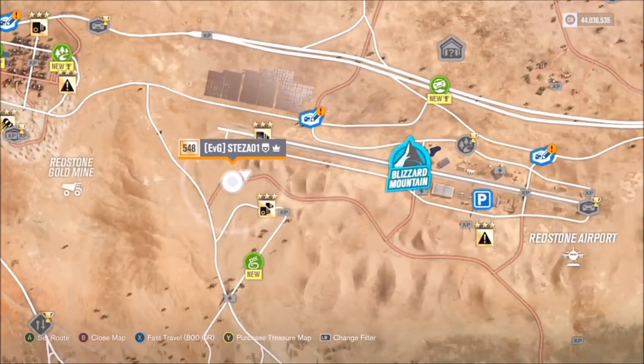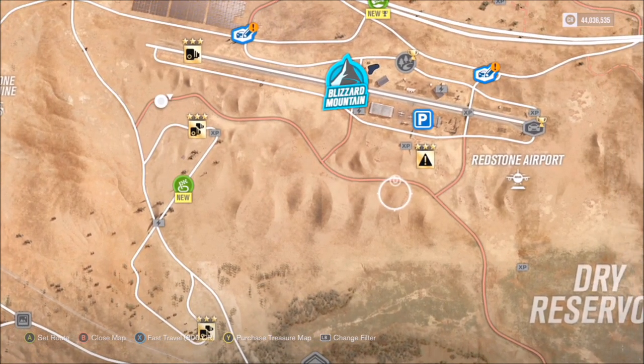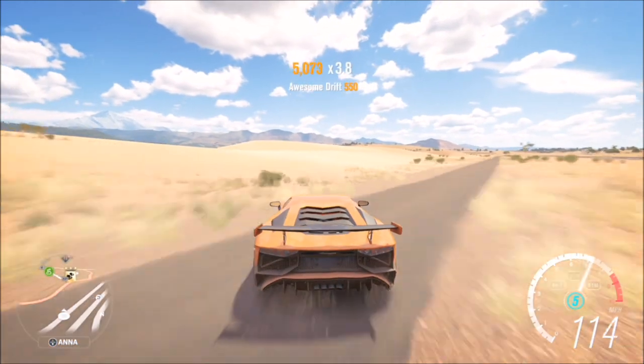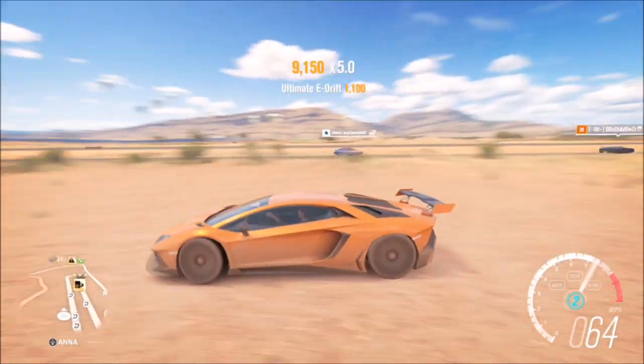First things first, you want to come over here just past the airfield where all of these sand dunes are. I recommend you get a four-wheel drive car that is very fast, such as the one I'm in now — the Lamborghini Aventador 2016. In short, an Abisu skill is a drift and an air skill at the same time, a sort of combination.